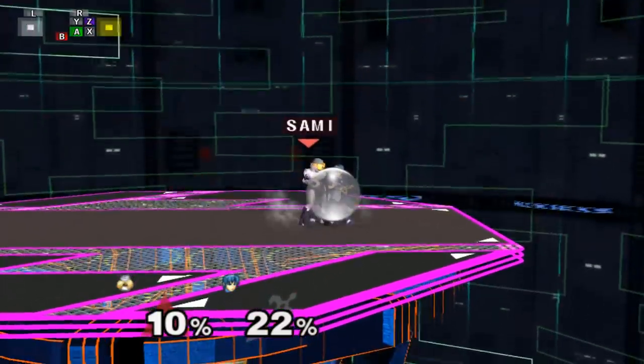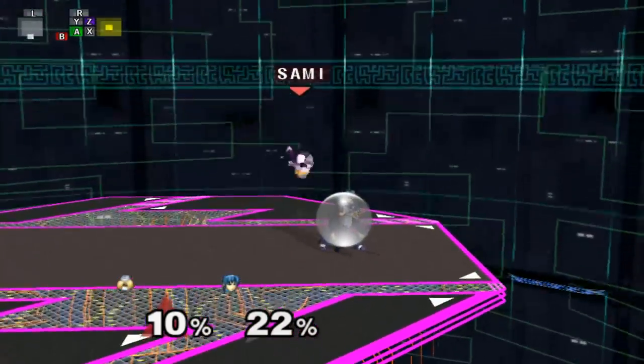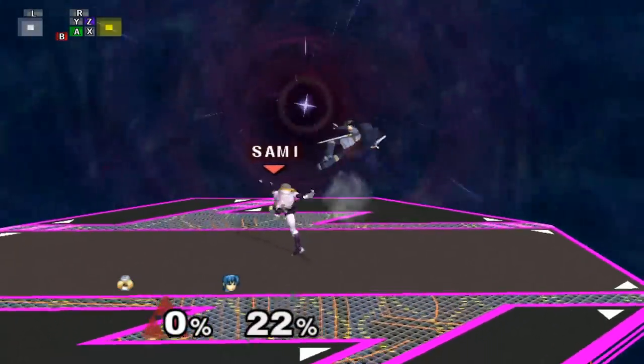Also, because the Nair comes out low to the ground, it's a mix-up between the Sheik doing a Sammy Nair and the Sheik doing empty hop grab. They look identical until right before Sheik lands, and that makes it a really strong tool against shielding opponents, because they don't know which one you're going to do until it's too late.